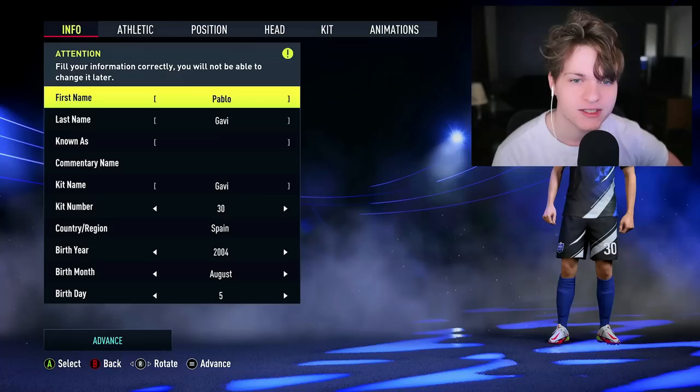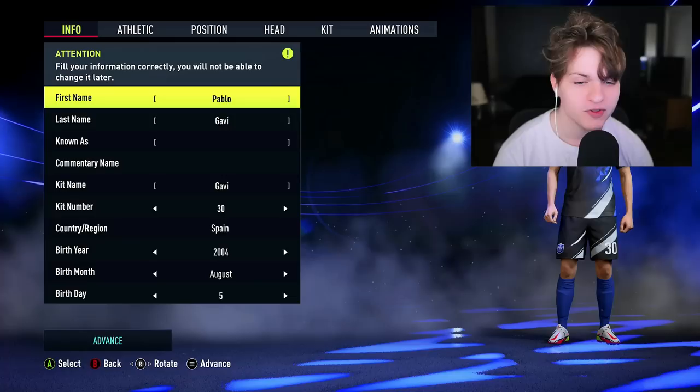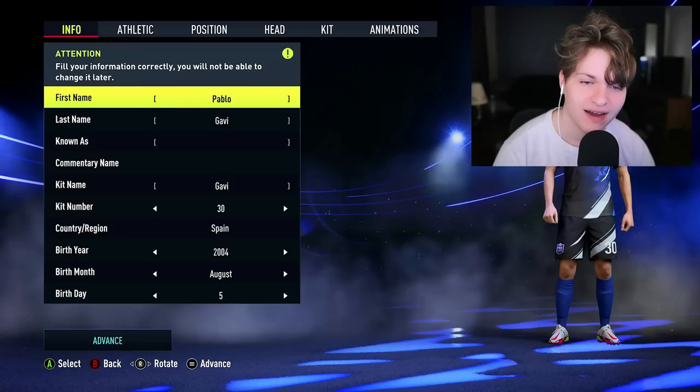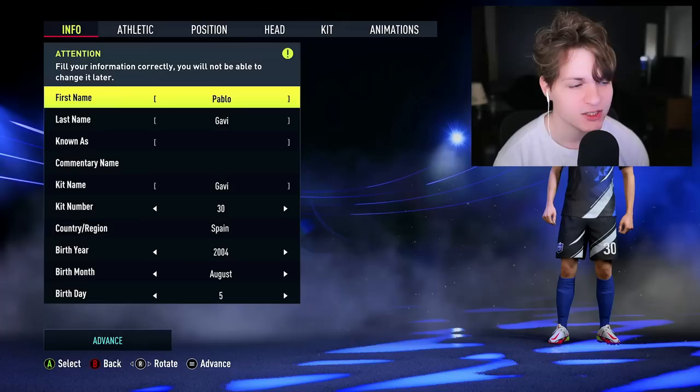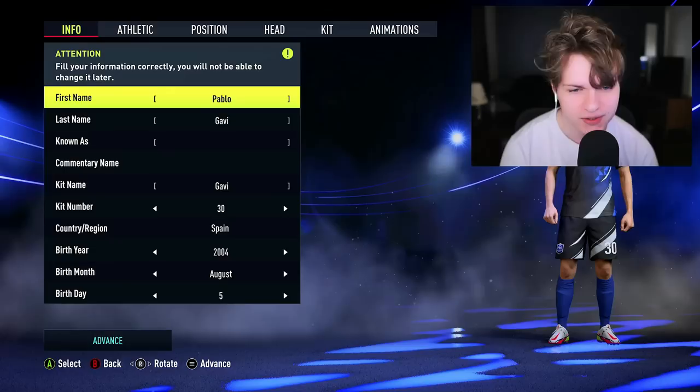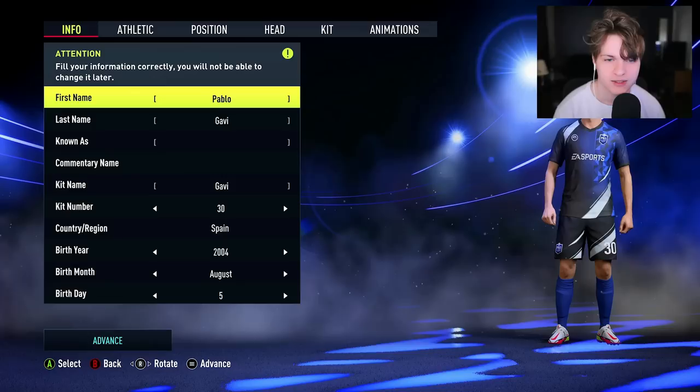That is the basic gist of what this player is going to be. We are taking control of Gavi's career — going to put him on Barcelona, hopefully play for Spain, try to be the future of the Spain national team. If this video does well, this will turn into a full series, and then eventually when we're finished with Gavi, we can take another wonder kid and do the same thing. Instead of creating our own player, we can take control of wonder kids and play their career, which I think is going to be a lot of fun. If you guys want to see it, drop a like and comment down below and subscribe.